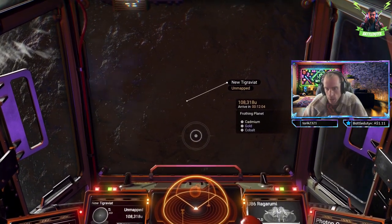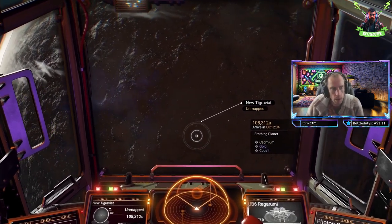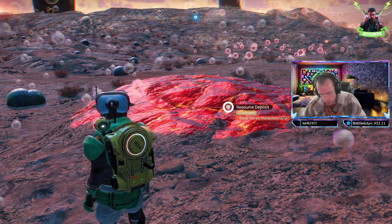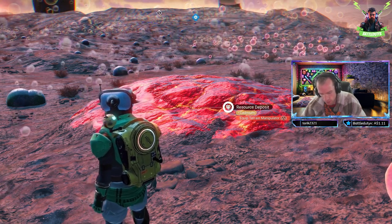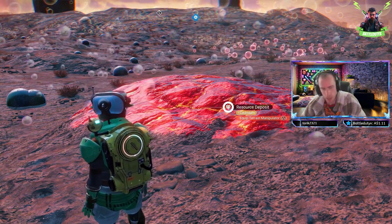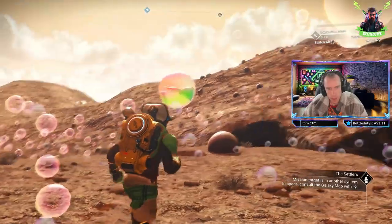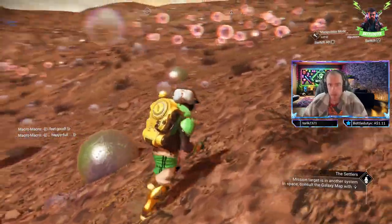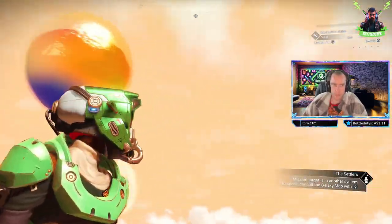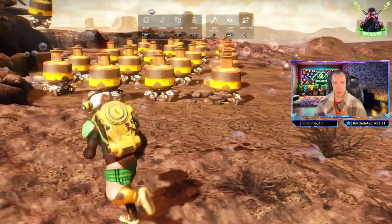My gameplay experience involves venturing into new planets and discovering essential resources such as minerals critical for crafting and upgrades. Cadmium, primarily derived from zinc byproducts and spent nickel batteries, emerges as an indispensable resource for crafting and upgrades. The introduction of new alien life forms, particularly those allowing the extraction of berries, injects excitement into my gameplay, and setting up autonomous mining units becomes essential for effective resource extraction.